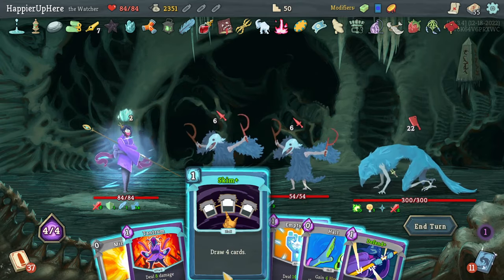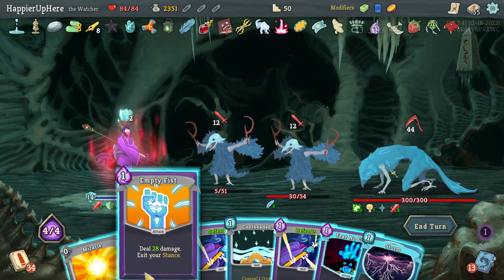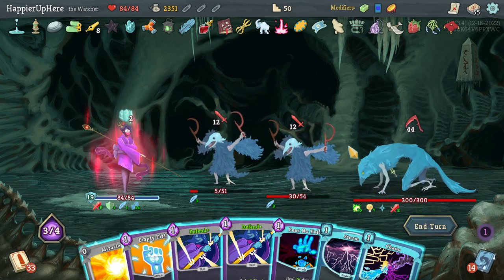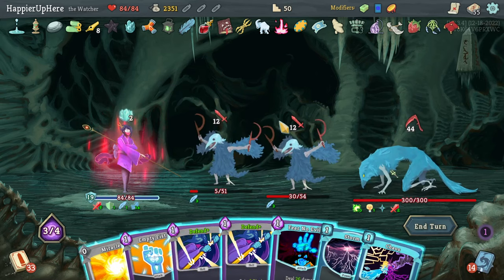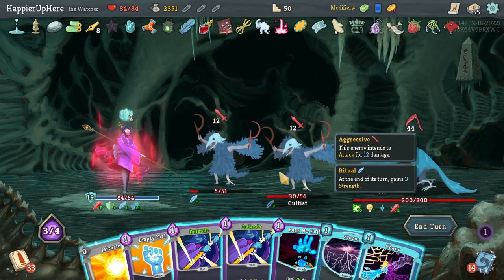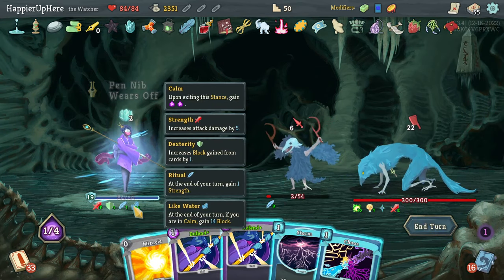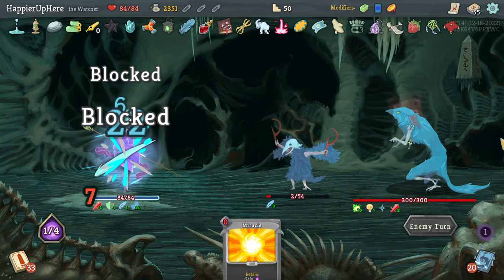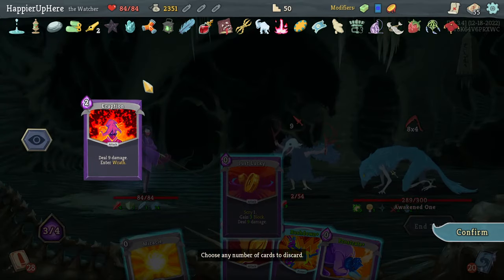I should have done Meditate earlier — could have grabbed Bowling Bash back. Tantrum is risky. Let's do Skim — I do have Fear No Evil. Let's do Tantrum, then Halt. One of these will be double damage. Don't have a lot of energy — see what Cool Headed gives me. Chaos — not super useful. I have to do Empty Fist. Not even enough to kill this one with Empty Fist — has to be double damage. I have to keep one of them alive — Empty Fist on you, then Fear No Evil. Wasted double damage. 35 block — good. 42 incoming — that's a problem. Talk to the Hand, Just Lucky. I have 26, need to defend against 32 — unfortunate.